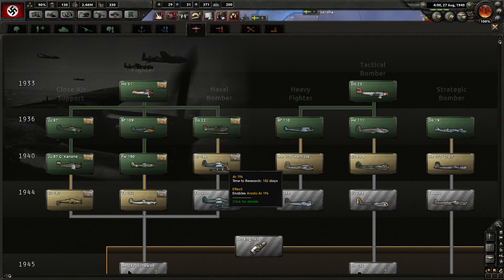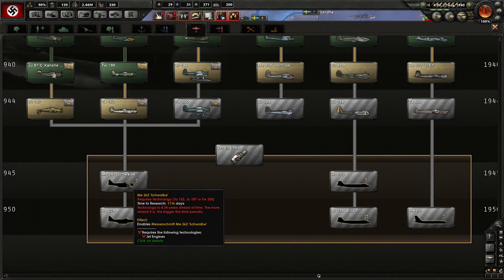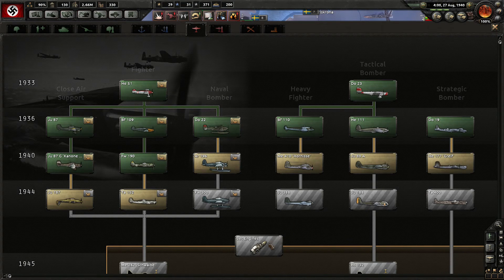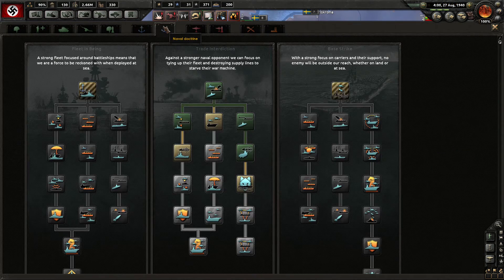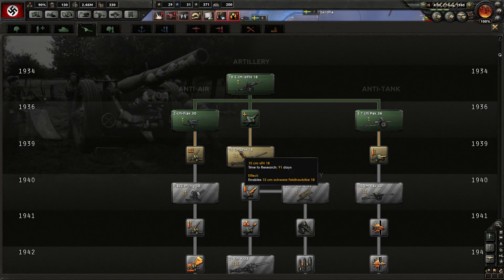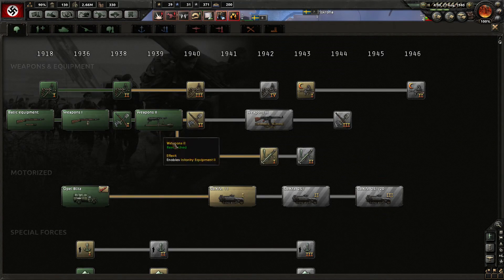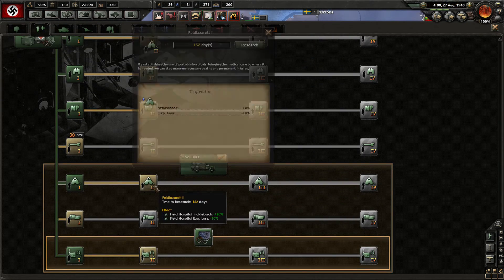Naval bombers I'll want eventually. Heavy fighters are useless. Tactical bombers I don't need. I need close air support, fighters, naval bombers and maybe strategic bombers. The Messerschmitt 262 is grayed out — not sure why. Let's look for something more important. The Feldhaubitze looks good. Could go for the infantry support stuff as well. Let's go for the second Feldlazarett field hospital.